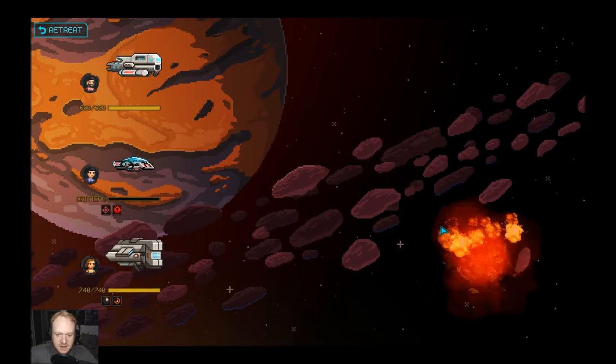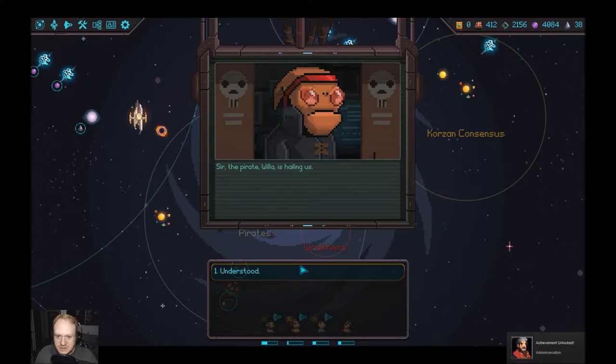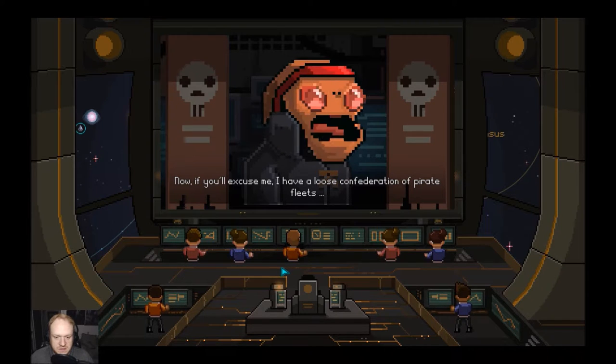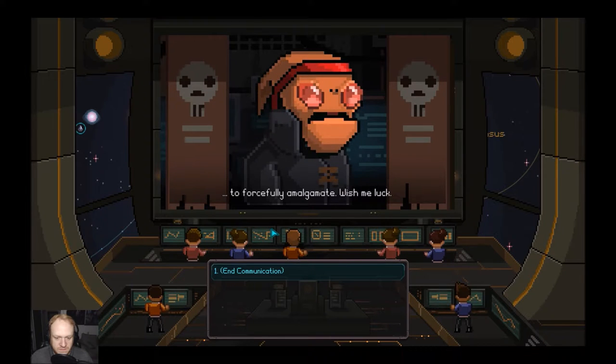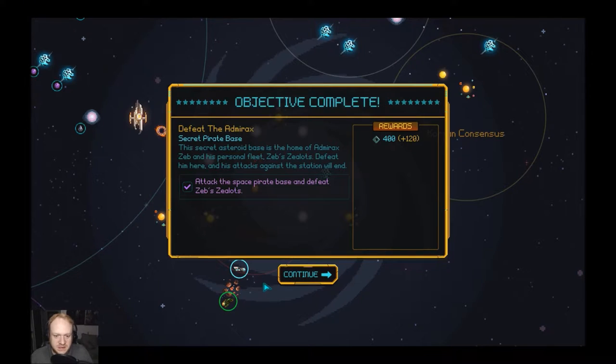We took down the captain, so we were actually able to do that — that was pretty cool. Achievement! "Sir, the pirate fleet is hailing us." "I sent off the last of the resources that we promised. Make good use of them. Now if you'll excuse me, I have a loose confederation of pirate fleets to forcefully amalgamate. Wish me luck." The secret asteroid base, home of Amorizex and his personal fleet of zealots — defeat him here, and his attacks against the station will end.